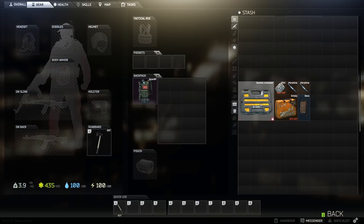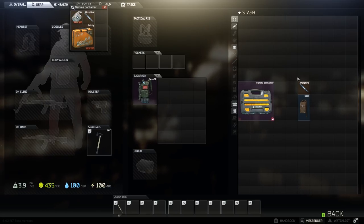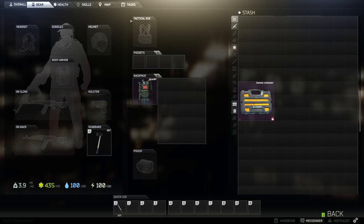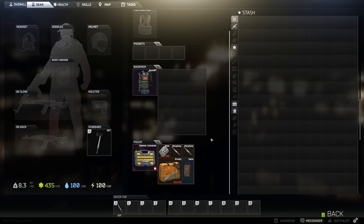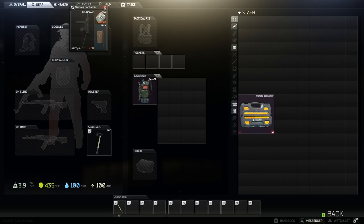The gamma container can hold 9 slots, making it the best container in terms of capacity. It can be obtained by purchasing one of the high-value founders packs on the website, but in the near future similar containers will be available to everyone. If you have a friend who has one of these containers and is resetting their account, ask them to drop it for you — the container will remain in your stash until a full wipe of all stashes.